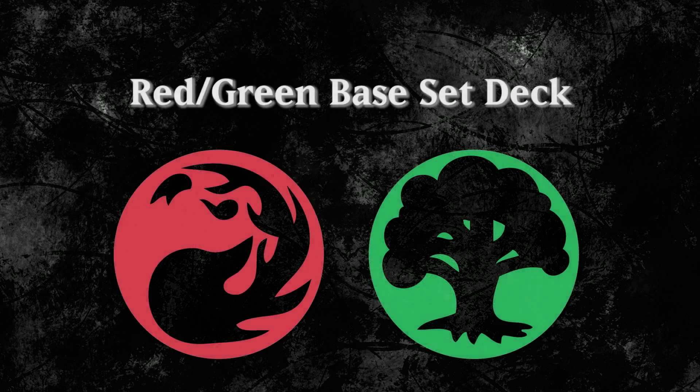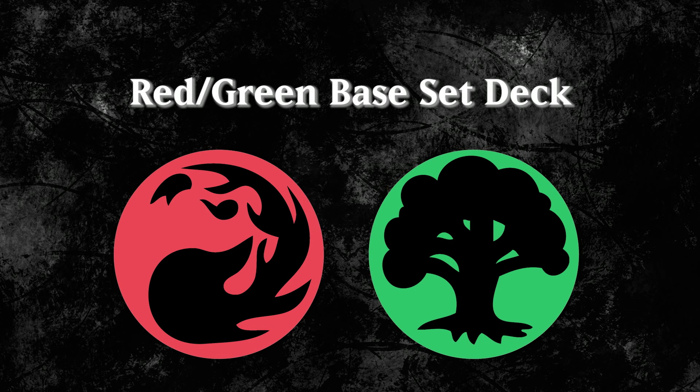Hey guys, this is Lee with Untapped Potential. Today we're doing a tutorial for a red-green deck using only the base set cards. In this review we'll go through the deck list, discuss the lines of play when making mulligans, and show some key strategies you should use while piloting this deck to victory. Let's start with the deck list.